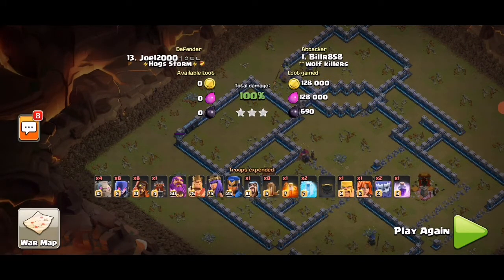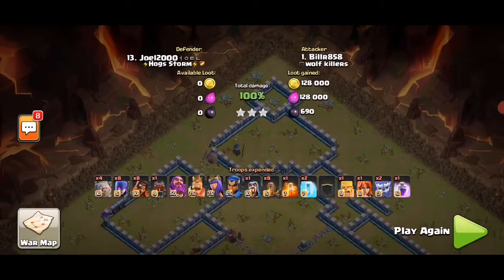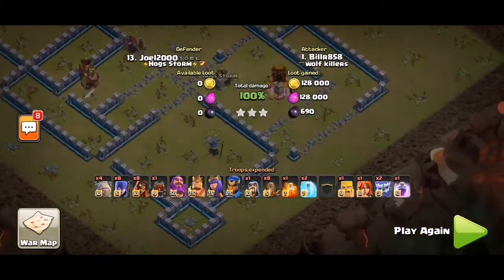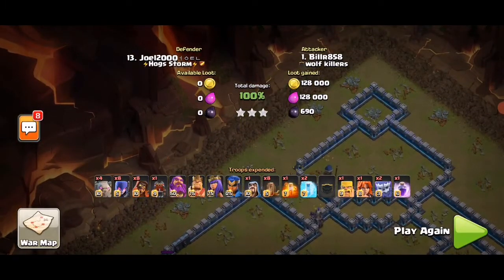With all infernals single and an open layout, you can see witches can be a good army to use. It was a close call at the end — it was a quarter — and the heroes didn't survive. For your information, the log launcher has about 15-17 tile range, so keep that in mind. Anyway, thanks for watching guys, peace out.